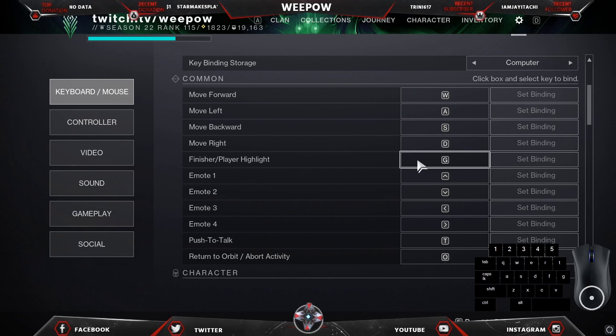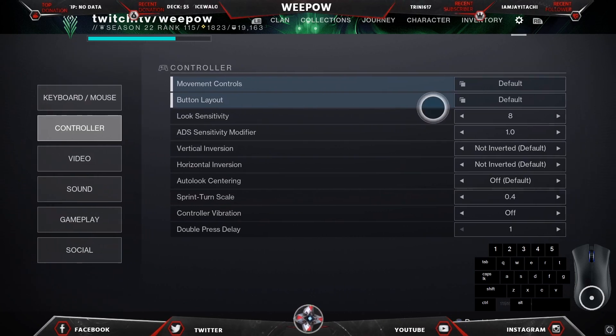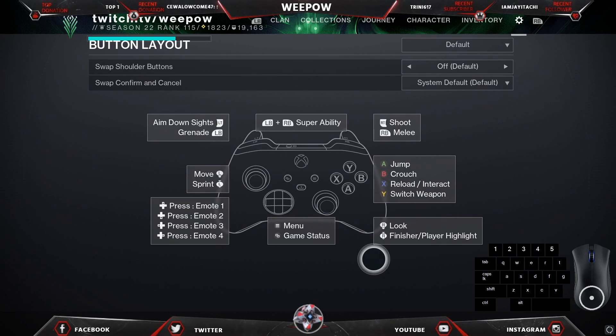For controller players, go to Button Layout. On the default settings, to do a finisher is your right thumbstick — just push down on the right thumbstick. I'm using an Xbox controller, so for PlayStation players the button layout will be different. Simply come to the Button Layout and look at what you have there for finishers.